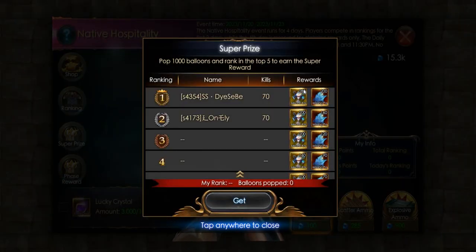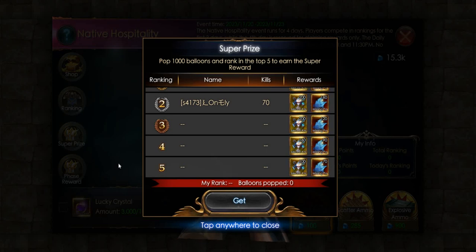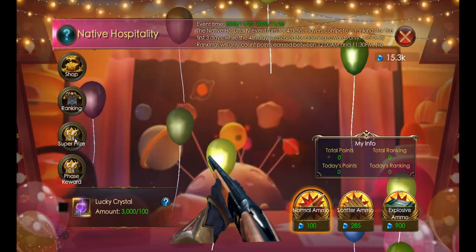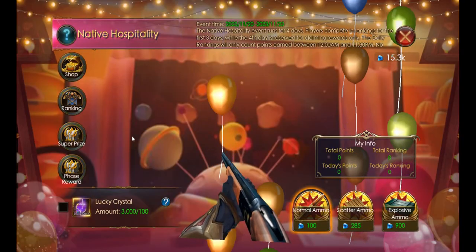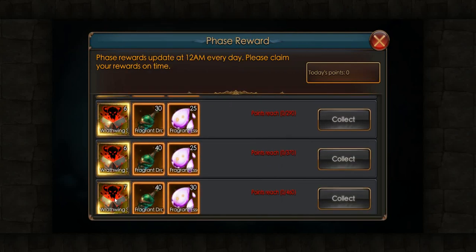As for the super prize, we have a 6-star Metamorf for top 5 players for the total ranking. Then for the increased reward, we have these Sweatwing boxes.